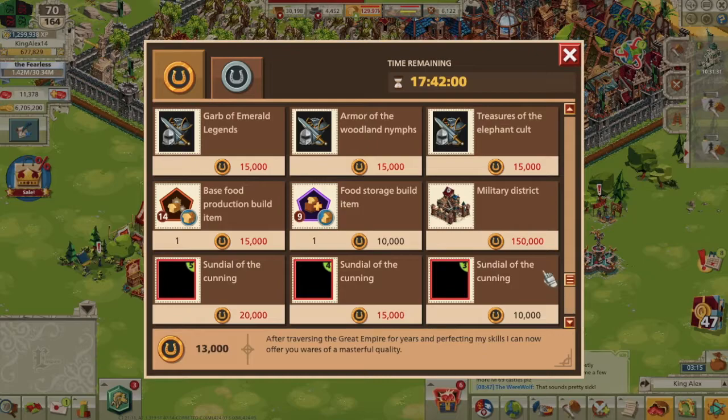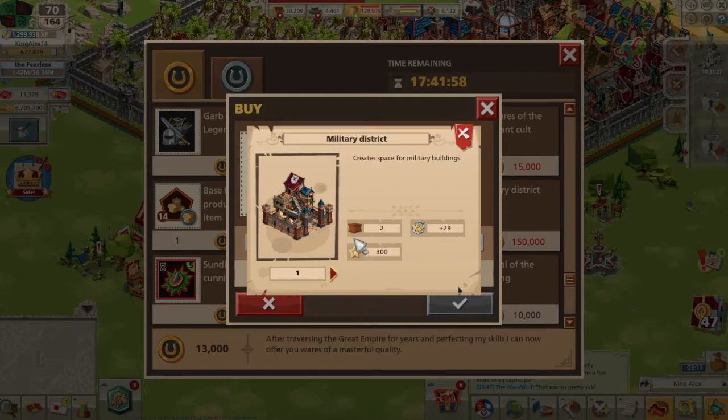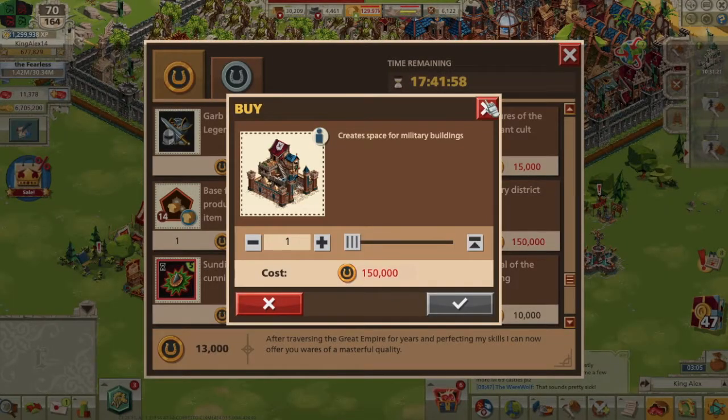This brings us to the most expensive item available: the Military District. Granted, this is the best item for sale by a long ways, as it can save an incredible amount of space. I still think it is a little overpriced.